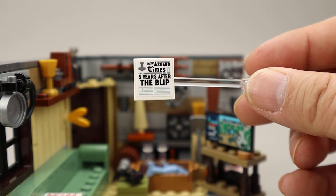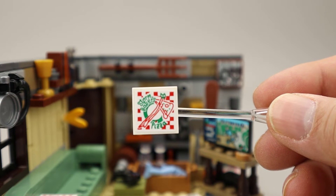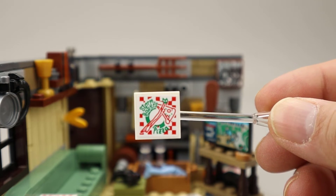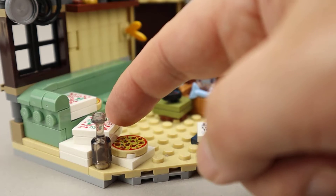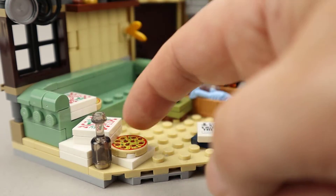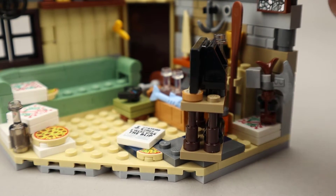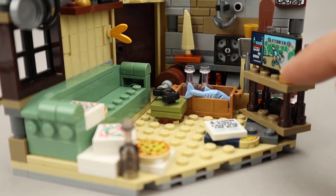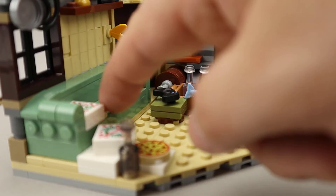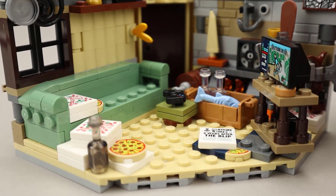Down below here we have a newspaper — the New Asgard Times — with the headline 'Five Years After the Blip.' There are several Stormbreaker's pizza boxes lying around; I think there's three of them plus stacks of boxes. There's a couple more back by Stormbreaker, and there's also a can hiding back there. There's a cookie on the TV stand, a piece of pizza on the sofa — they obviously don't keep the house super clean either.